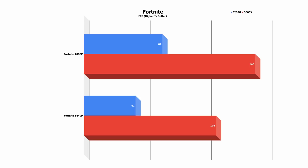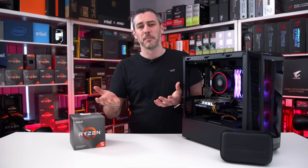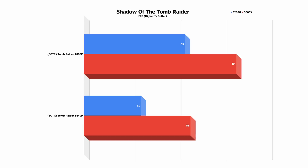Moving to the multiplayer battle royale scene and Fortnite — love it or hate it, we had to do it. At 1080p we saw an increase of 118%, while at 1440p it really allowed that GPU to stretch its legs with a huge 157% increase to 108 frames per second. I think anyone would be happy with those kinds of numbers. Shadow of the Tomb Raider saw a 50% increase at 1080p and a larger 87% increase at 1440p. Just alleviating that bottleneck can really make the world of difference, even in some of the most demanding games.